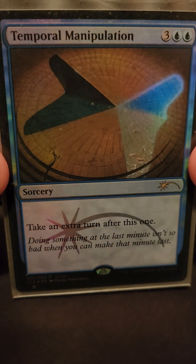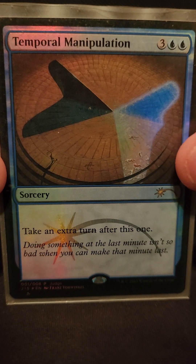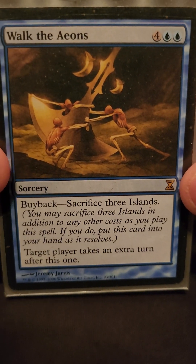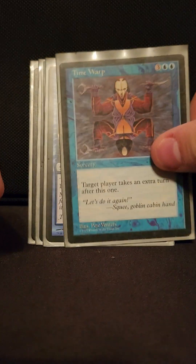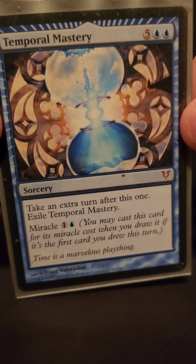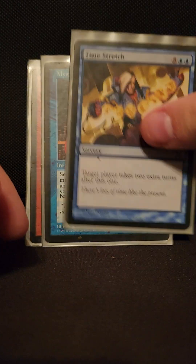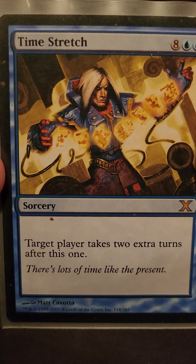Now we get to our extra turn cards — we run a heck of a lot of them. Not only does it let us remove more time counters, it lets us get ahead of opponents. Temporal Mastery takes an extra turn after this one. Walk the Aeons — sacrifice three islands, you don't care, you're going to blow up all the lands anyway. Time Warp. I don't know why more people don't run Temporal Mastery — being able to miracle for two and time walk is crazy. Suspend it, get two extra turns for two mana. That's a bargain.